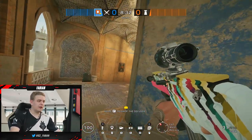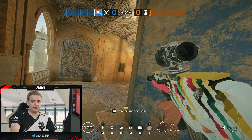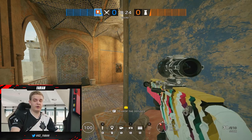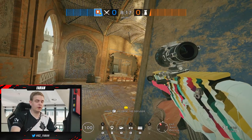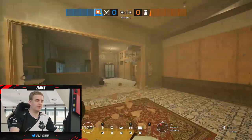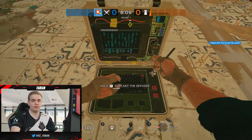We fast forward a little bit and here we're going to breach armory. We're pretending that their Bandit or Kaid is playing inside archives or inside the big office, and all we do is breach the armory wall. And all of a sudden you get pretty much free access to the bombsite. Now you have a guy still in break room holding your angle and you have the rest of your teammates pushing for an armory take. All you have to do is run inside, plant the diffuser, and the round should pretty much be over.